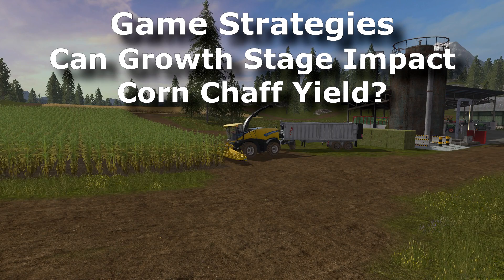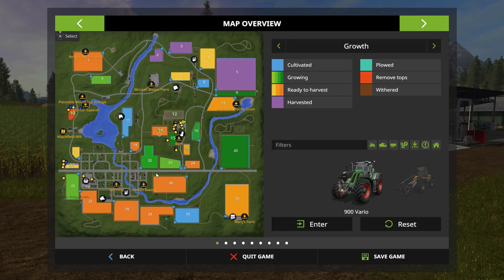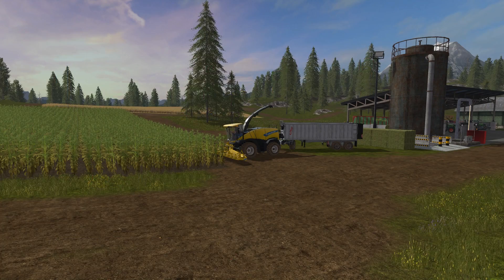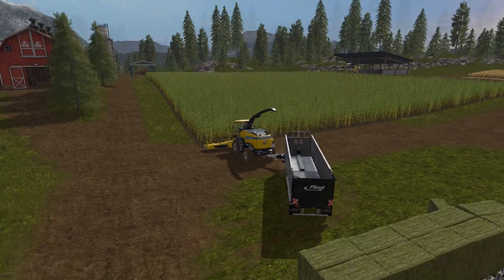Hey y'all, Kentucky Farmer here, welcome back to another game strategies episode. In this episode I wanted to test out: does the harvest state impact the yield of corn chaff? Corn is an interesting crop in that you can actually chaff corn in the last growth stage. As we can see on the map, field 15 is in the darkest green growth stage — not in the ready-to-harvest stage yet — and this is actually the first point at which you can harvest it.